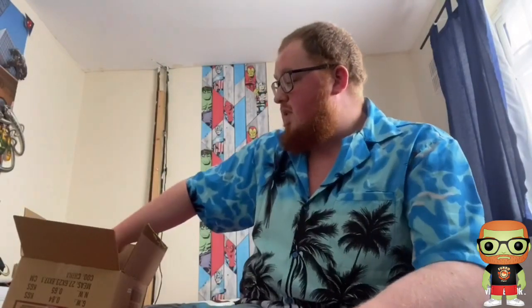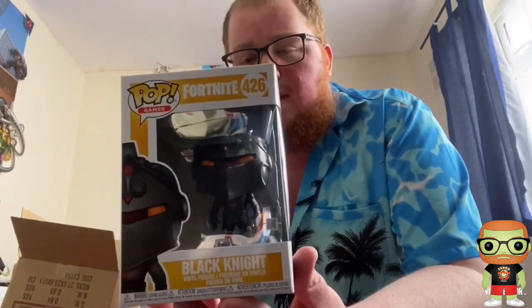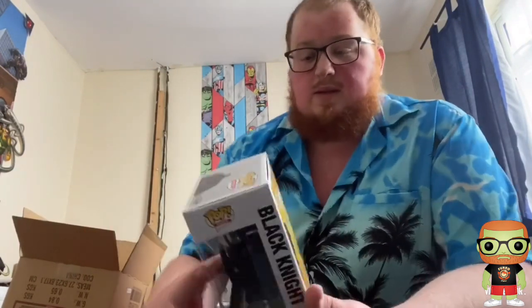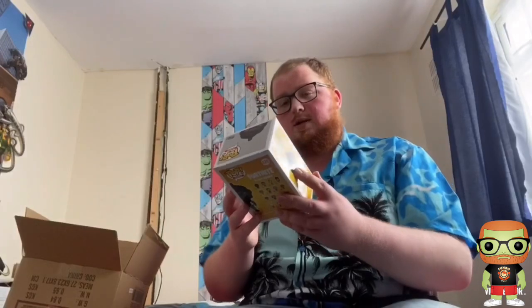Fourth pop we're pulling is — oh bloody hell, it's another Fortnite. I'm starting to see why this was reduced to fifteen pounds. It's another Fortnite and this time we pulled Black Knight. That's from a different Fortnite series to the first one. There's been a couple of minor box dings but these things happen, and so far we haven't pulled anything majorly valuable anyway. Let's pull out number five.